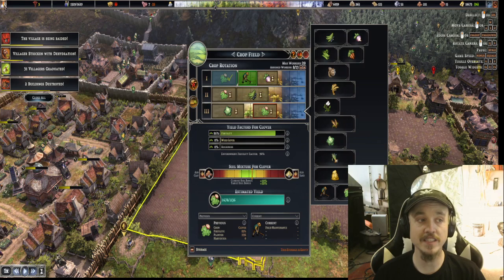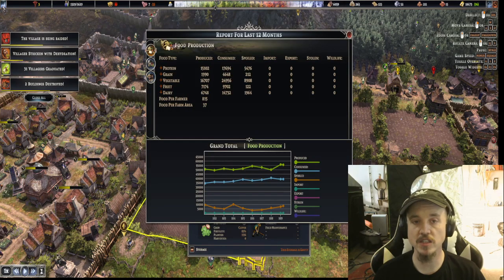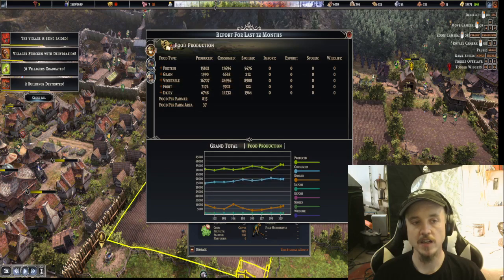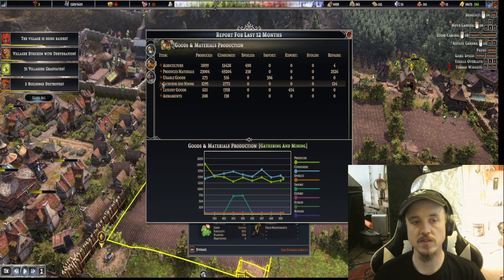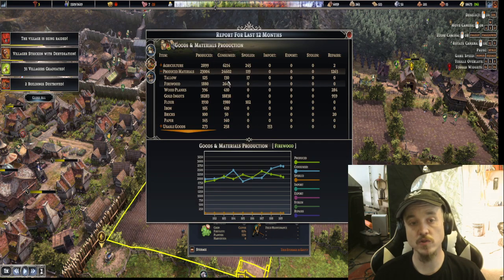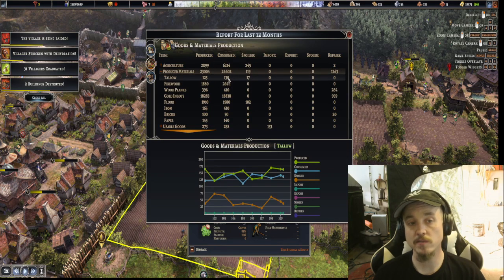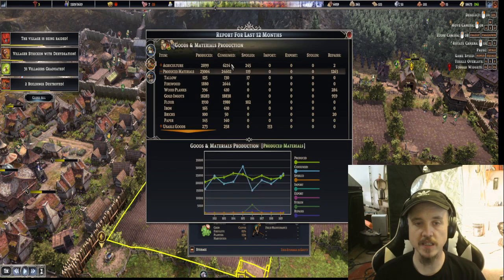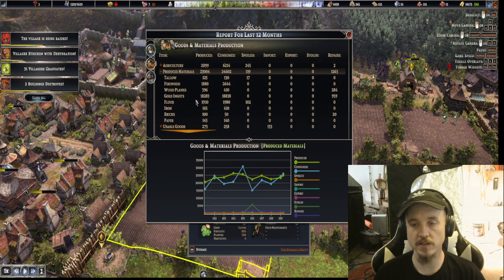This button here changed my life — I didn't realize it existed. It gives you all the numbers on produce. When you get down to productive goods, you can look to see what's produced versus consumed. If I'm using more tallow than I am producing, I should drop down a hunter's lodge or another barn to increase my tallow. Because you always want to be producing more than you're consuming — that way your supply chain will eventually work itself out.